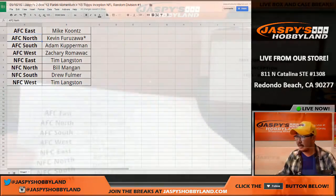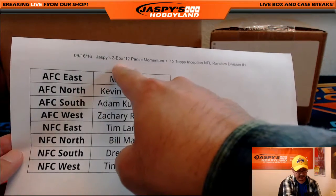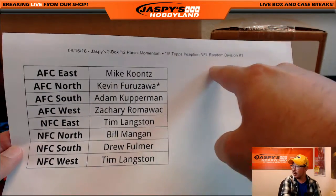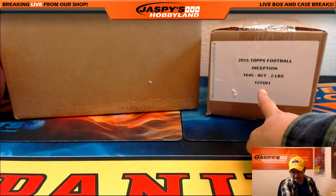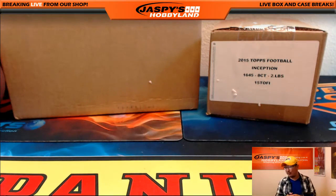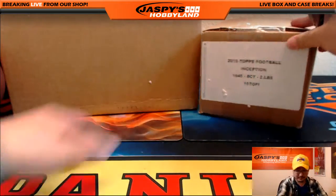Welcome back, everybody. There were no trades — some trade offers, but not really a trade. So on the 16th, that's break number one. Random divisions. Good luck. So it's a box of Inception Football and a box of old 2012 Panini Momentum Football. Remember that? I don't, to be honest with you.